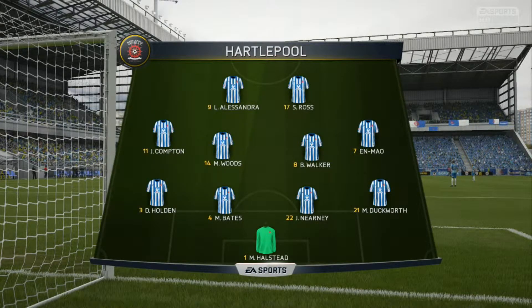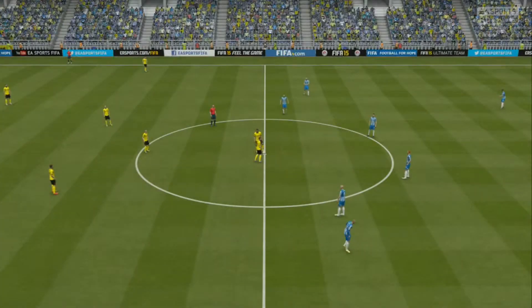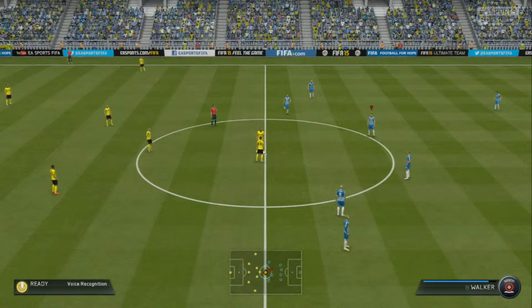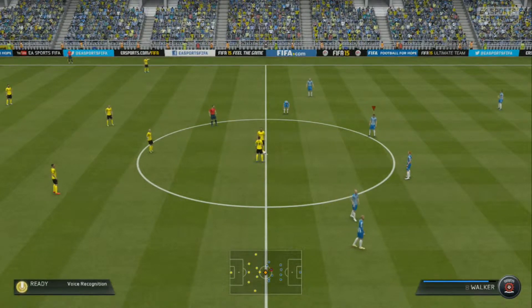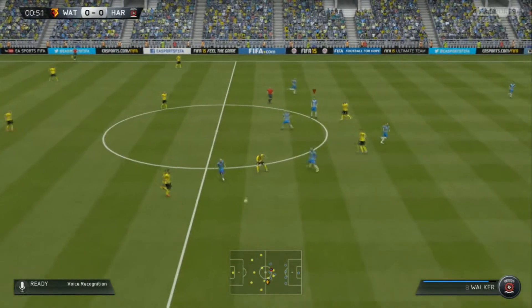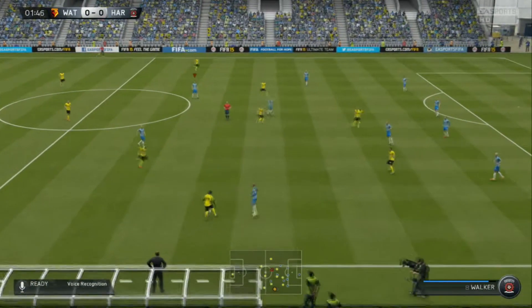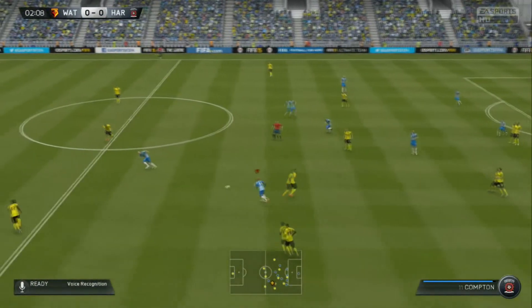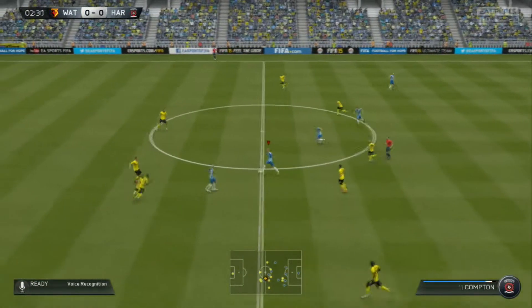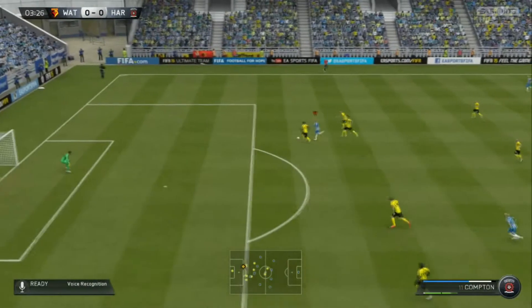Here's the starting eleven for Hartlepool — not really many changes since the last game. We've got Halstead in goal, with Nerny, Bates and Holden at the back. Emma, Walker, Woods and Compton in the middle, and up front we've got Alessandra and Ross. Ross, who fell over and seemed injured at the end of last game — it was just a dead leg and he's back. Lee is rested because his knee is still playing up from a foul two games ago. Hartlepool kicking from right to left.